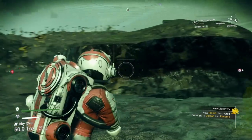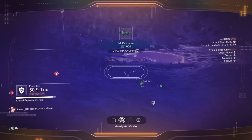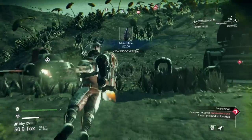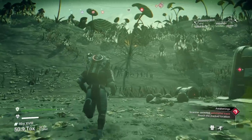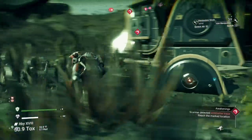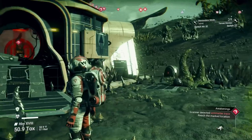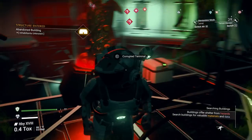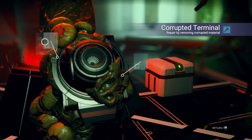So we got a new planet. The color seems a little weird on this planet too. Another nine-species planet. Okay, so there's the whispering eggs and I will show you guys what we're going to do with those here momentarily. It's got a real eerie vibe to it. These are usually purple, so the colors are definitely muted on this planet. We need to come to this corrupted terminal and scoop out the goop.